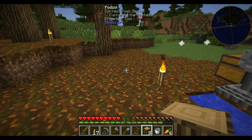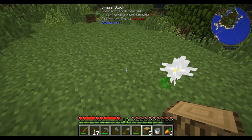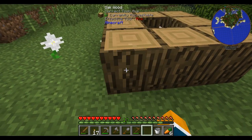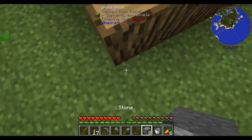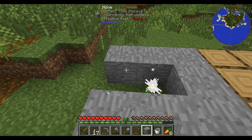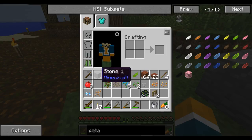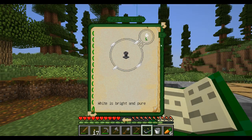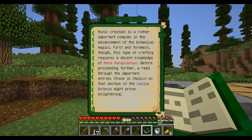Let's put this down and we'll let that go. While that's going, let's look at runic creation. Runic creation is a rather important and complex advantage for a botanist. It requires first and most importantly a decent knowledge of mana manipulation. Before we read through this important entry - those in italics in the Lexica Botania - this section might enlighten everything. Okay, mana manipulation.